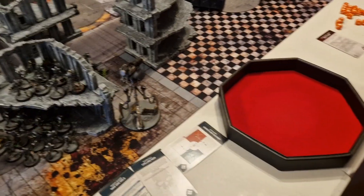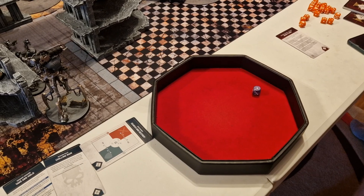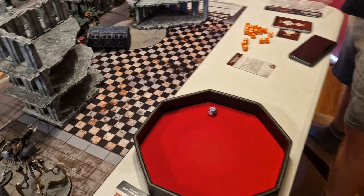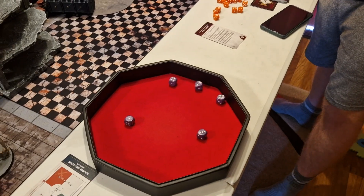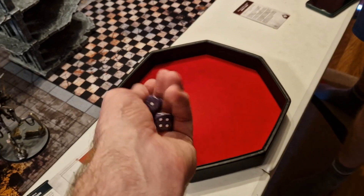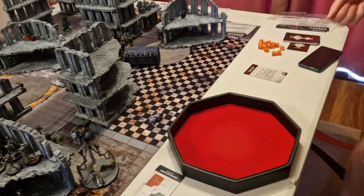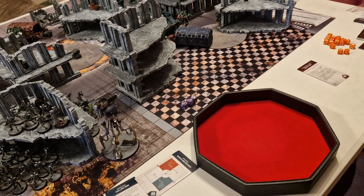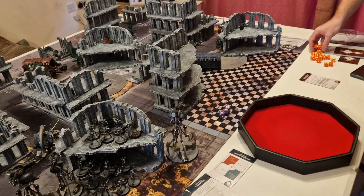Necron shooting phase: one Doomstalker fires D6-plus-one shots into the warsuit — spending a CP to reroll a one and getting five shots. Hitting on threes with the Technomancer buff; five wounds at AP three, but the warsuit gets cover so five-up saves. Three wounds get through for nine damage total, leaving the warsuit on three wounds remaining — but it's not dead yet.